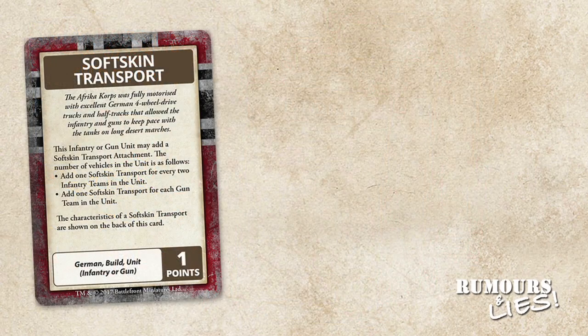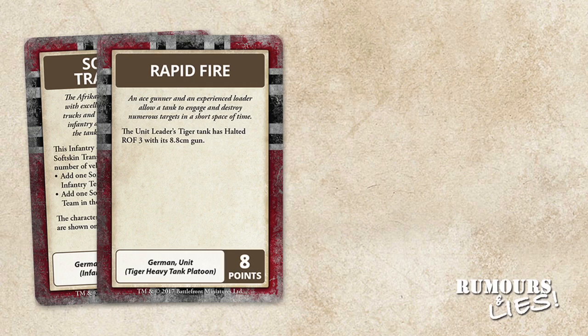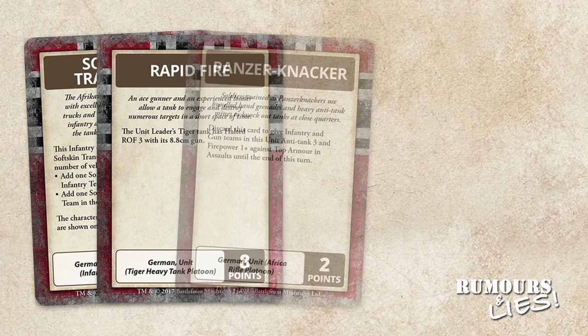Some of the cards in the set include Softskin Transport, which adds trucks and half-tracks to a formation — up to one transport for each two infantry teams and a transport per gun team — costing one point. Rapid Fire costs eight points and gives a unit leader's Tiger Tank a halted rate of fire of three, limited to Tiger Tanks and the unit leader only.